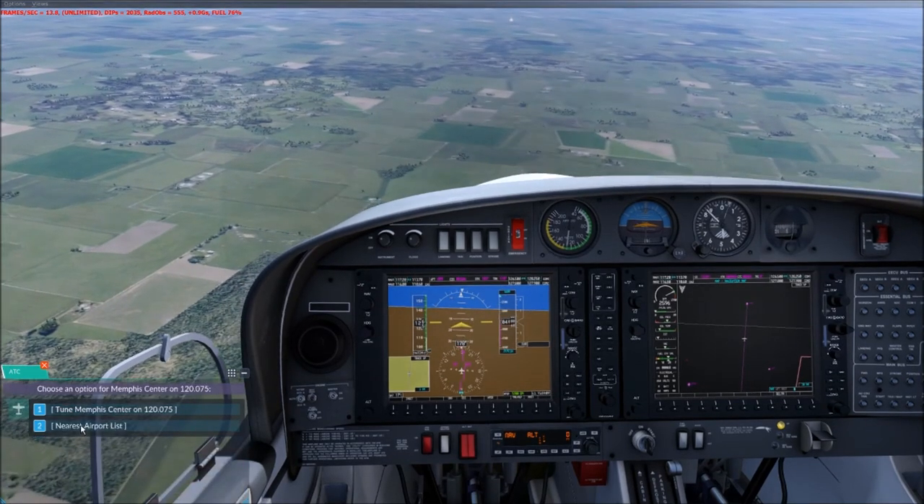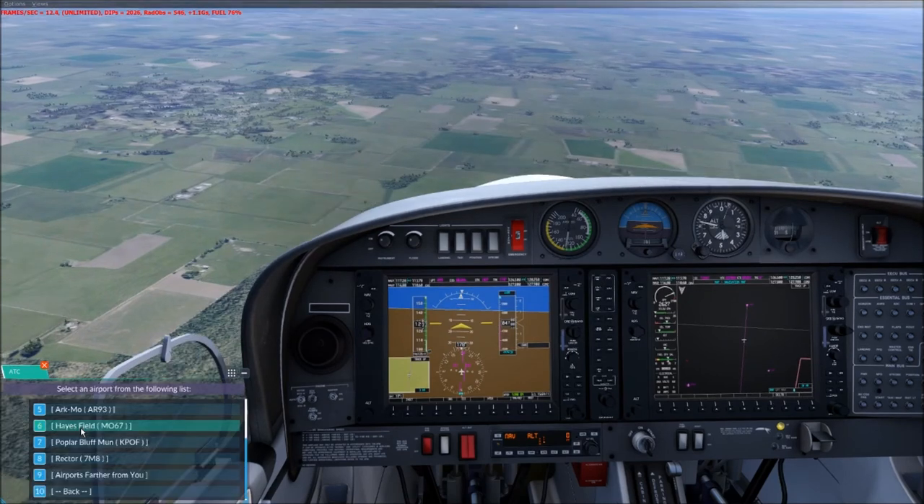Eventually I went through and lowered the settings to make the scenery look closer to default FSX Steam Edition. The performance gain I saw was going from 10–12 frames per second to 13–15 frames per second. By comparison, FSX right now I typically run at between 30 and 50 frames a second.